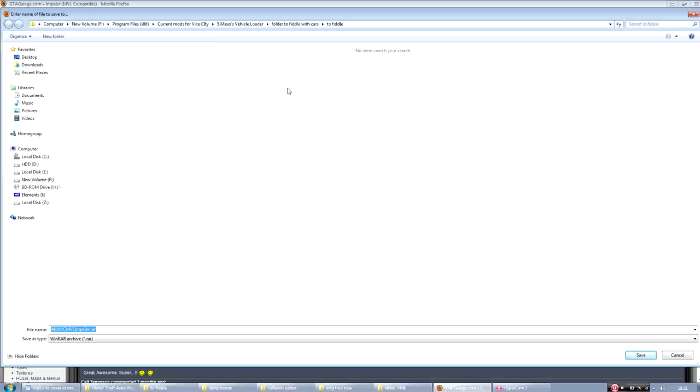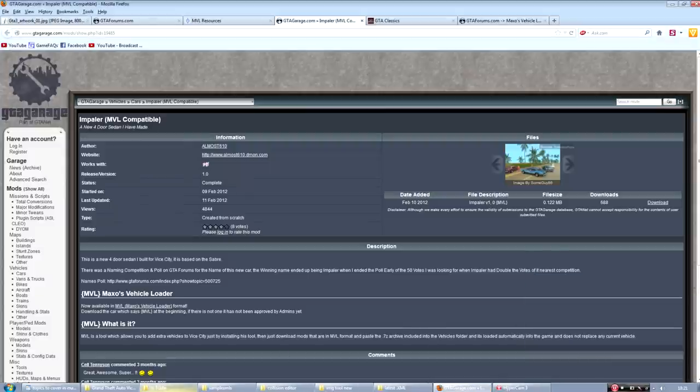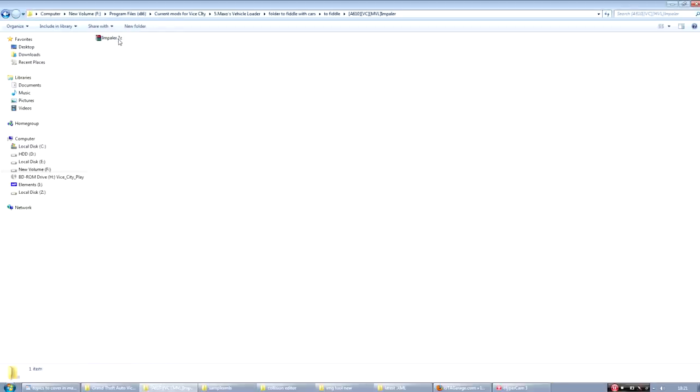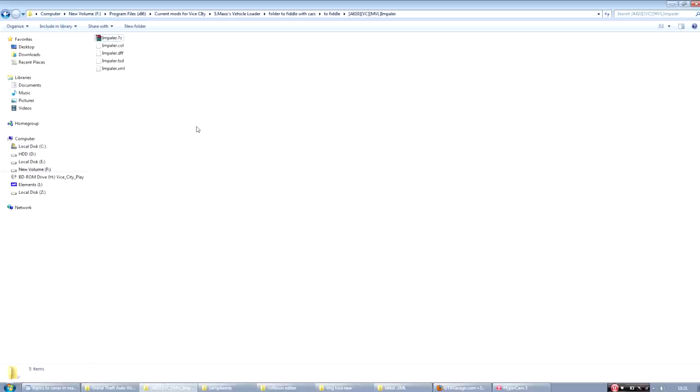I always download cars to the fiddle folder because I need to edit them. So you extract it out of the raw file and get a 7-zip folder. All cars need to be packaged in a 7-zip folder, otherwise the mod won't recognize them. The raw file is useless — you go into the 7-zip folder, and you can just put it straight in the vehicles folder and it will work, but I'm going to show you what comes with mod-packaged cars first.